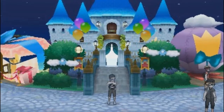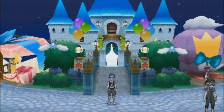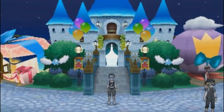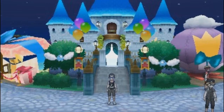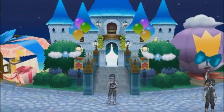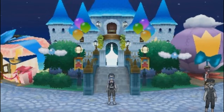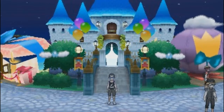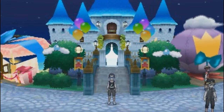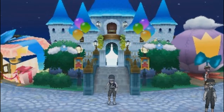Jacob: Aside from Pelipper, I'm bringing Tapu Koko to benefit from the rain with Thunder. Another mon that benefits is Araquanid with Liquidation, and for the sandstorm I'm running Lycanroc Midday with Rock Slide, Accelerock, Crunch, and Thunder Fang. Then also Volcarona and Kommo-o because he really benefits the team.